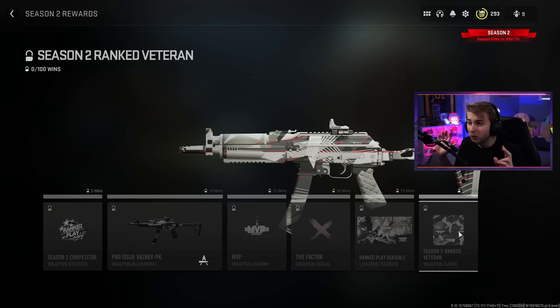Now that we went and completed all the new season two weapons, we have every single camo in this game for every weapon, except for one. And that camo is the ranked play 100 wins camo. So ranked play was added to season two, and to get this camo, we have to get 100 wins in this mode. Now this is a lot different from any other camo challenge that we've done, but if there's a camo in this game, I gotta get it.